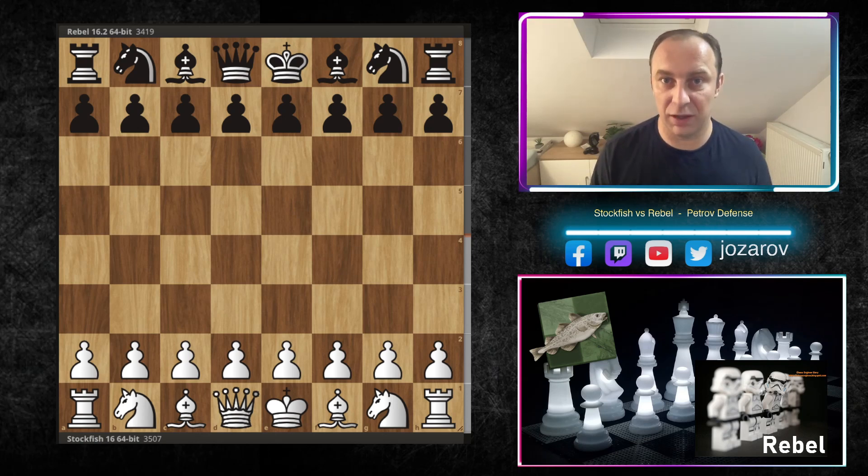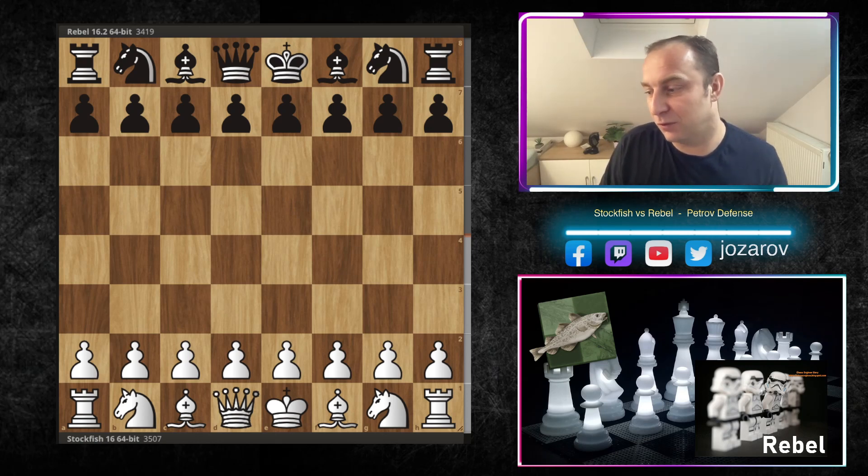Pay close attention to how the fish creates really amazing attacking ideas out of this seemingly positional opening — the pattern of the fence. In my opinion, this is a sick, brutal attack — simply chess from another dimension. So put your seatbelts on and enjoy this beautiful, sharp attack played by Stockfish 16.